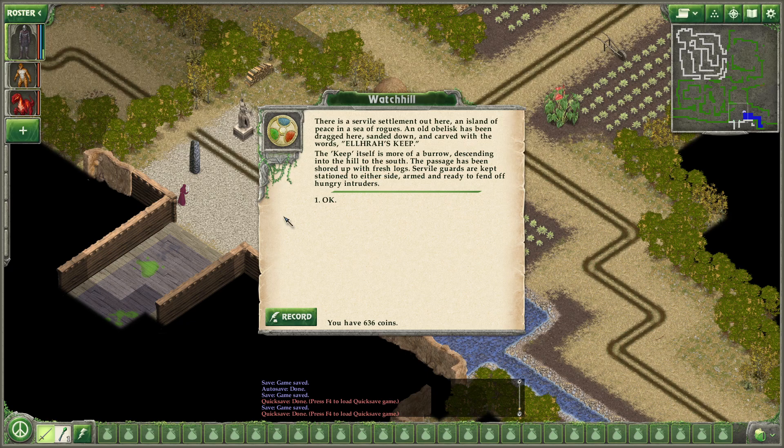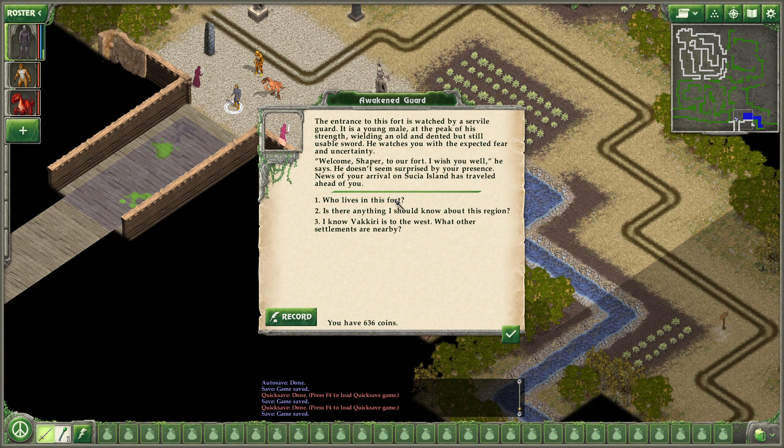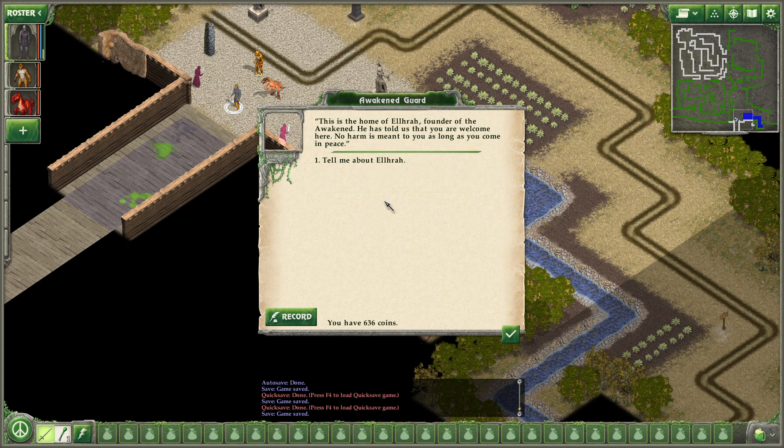An old obelisk has been dragged here, sanded down, and carved with the words El Haraz Keep. The keep itself is more of a burrow descending into the hill to the south. The passage has been shored up with fresh logs. Servile guards are kept stationed to either side, armed and ready to fend off hungry intruders. Welcome, Shaper, to our fort. I wish you well. News of your arrival on Susia Island has traveled ahead of you. This is the home of El Haraz, founder of the Awakened. He has told us that you are welcome here.